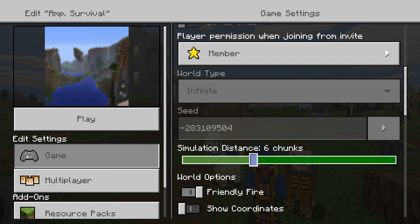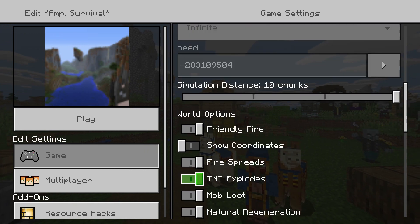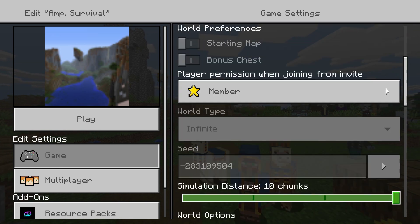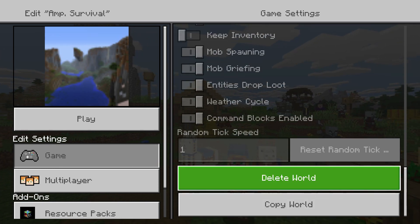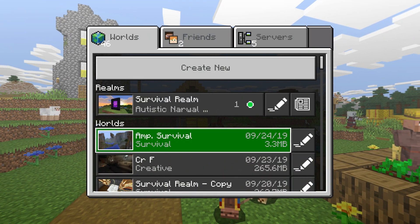Bedrock Edition will automatically make the world size infinite. You can change whatever settings you want before loading it up, but if you made the original copy on Survival, it'll stay in Survival — which is obviously how I did our world, strictly Survival without going into Creative at all. It'll show up at the top of your list on the Worlds tab and you can play it.